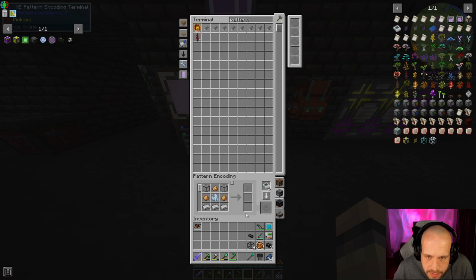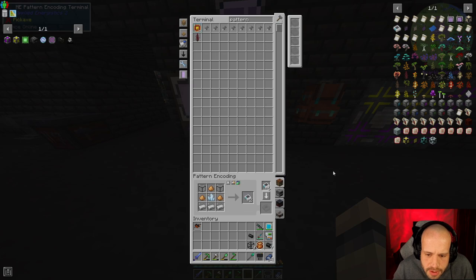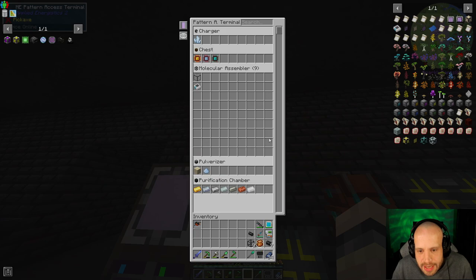That's a processing pattern — oh, why won't that encode? Are we in the wrong terminal? Oh no, that is a crafted recipe. Okay cool, substitutions are allowed. And then what we do is go into here and stick that there. Now we want to go down because each row is a pattern provider — we don't want them all to get gunked up.